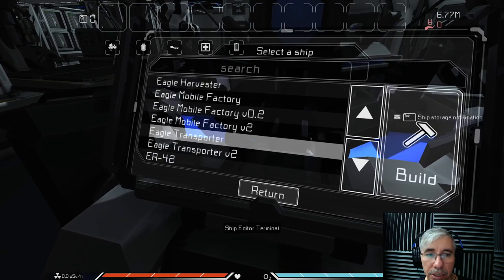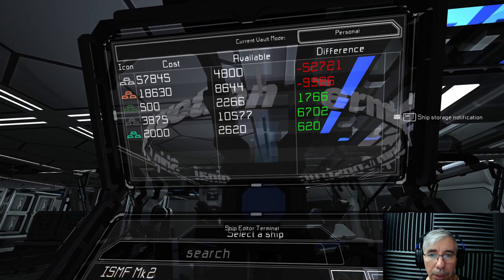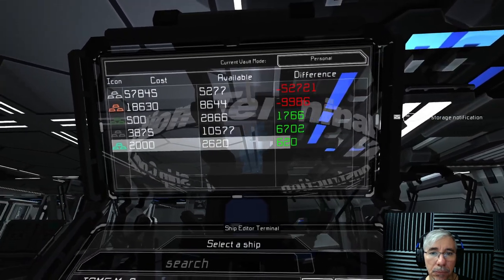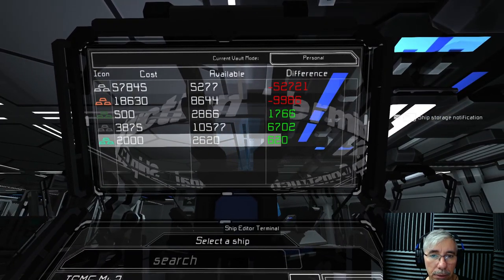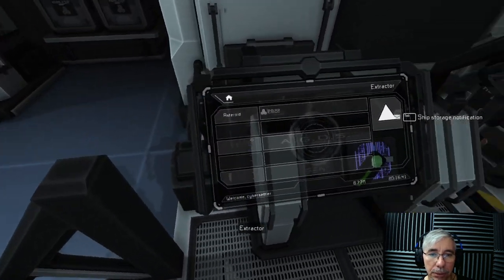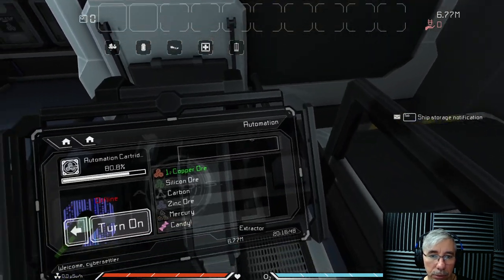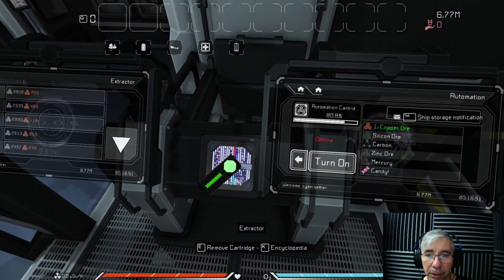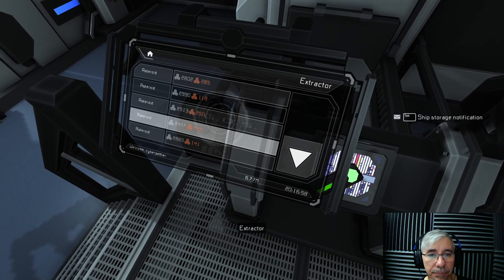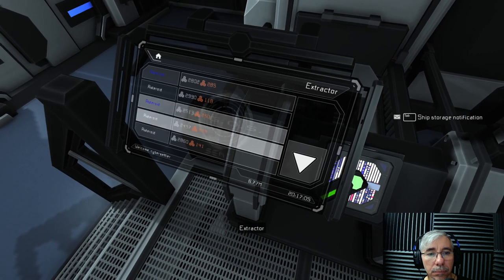There seem to have been changes made to the extractor cartridge UI - the list of materials available to select for automatic mining was empty, requiring manual filtering. Something is definitely going on with that system and it needs further investigation.